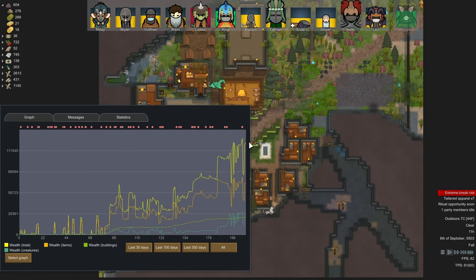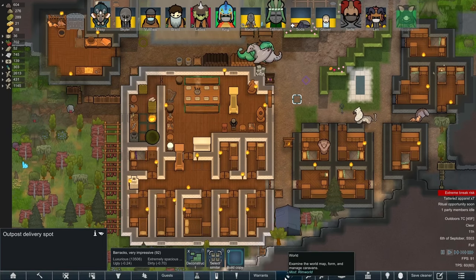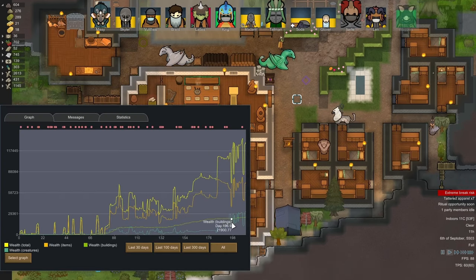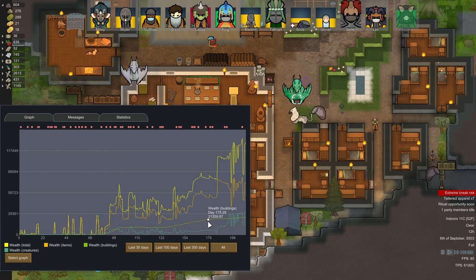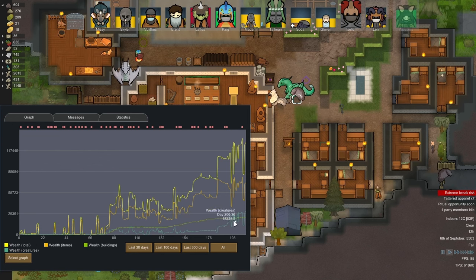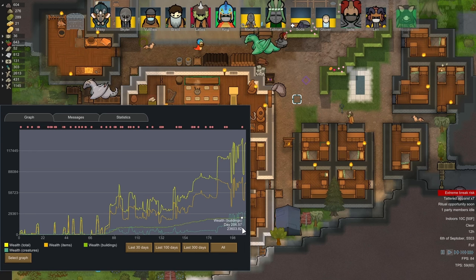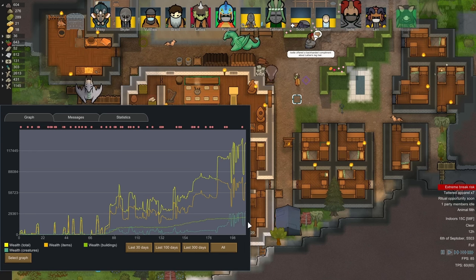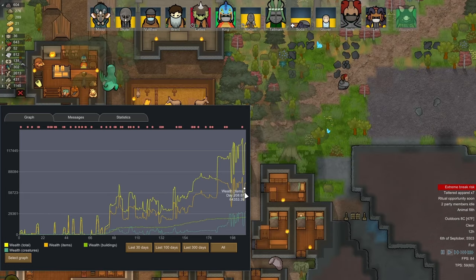The colony wealth does worry me drastically. In terms of wealth of buildings it has gone up but not that much. Wealth of creatures has gone up and down loads - really it's our dragons that are a massive chunk of our wealth, but it's also items. We need to get rid of some colony wealth, or we need to get into more defensive measures. I'm hoping after this we'll be able to find out the arcane defenses - once we get that we're sorted and can defend ourselves easily.